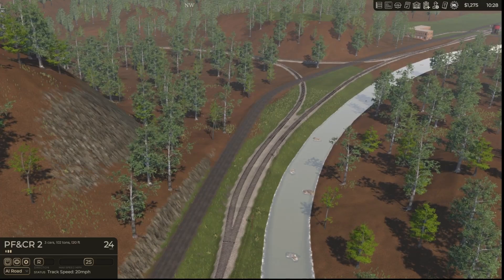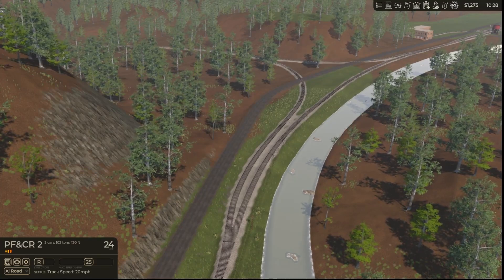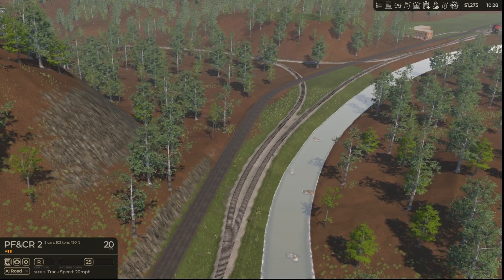All right, where's number two? Number two is nearing the end of the Connelly branch. Hang on a second, let me get a drink of water.